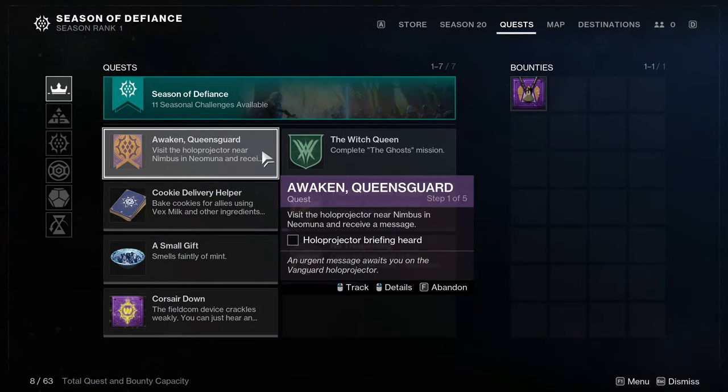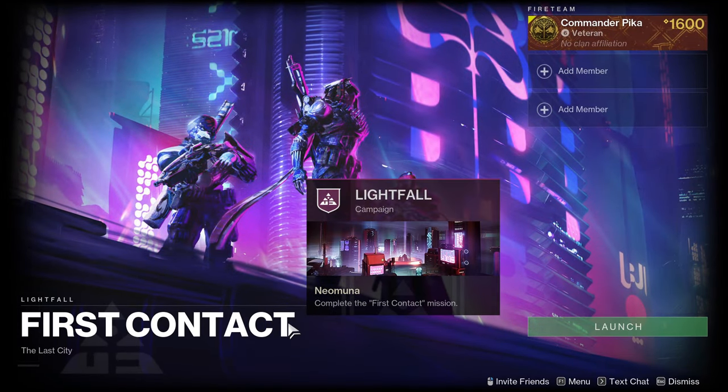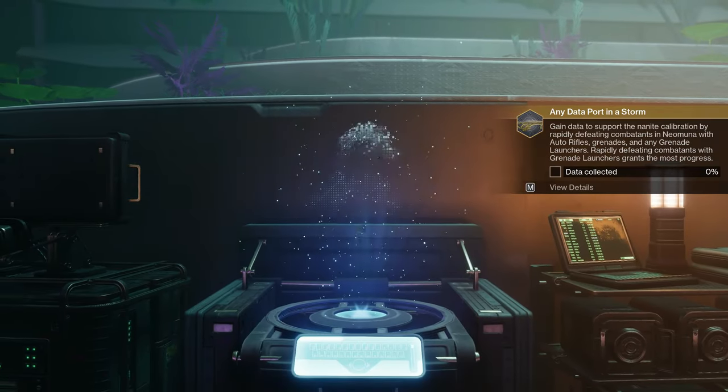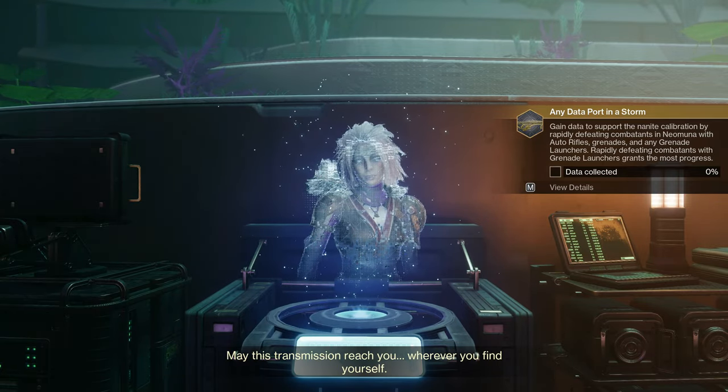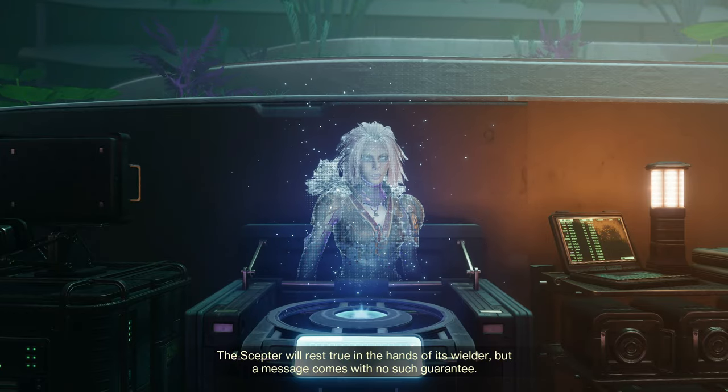To start the season and get the artifact, head to the holoprojector on Neo-Muna. You'll gain access to this destination upon completion of the first mission of Lightfall, which is free to all players. Then it follows the pattern of previous seasons — you'll get the quest and some setup for the story, launch the new Battlegrounds of the week, get some loot, and now can access the Battlegrounds playlist.